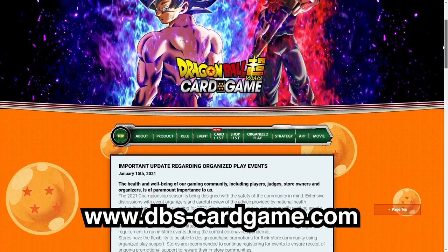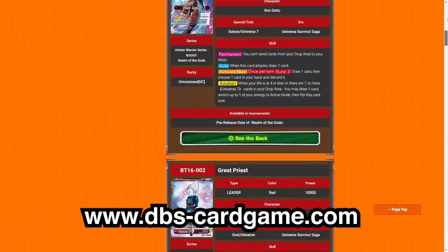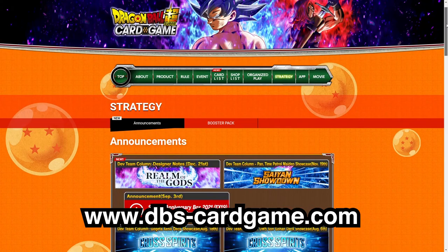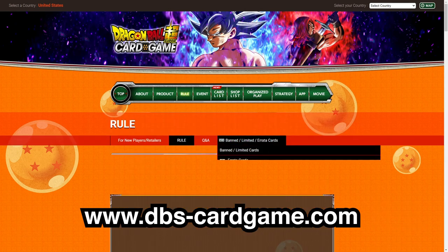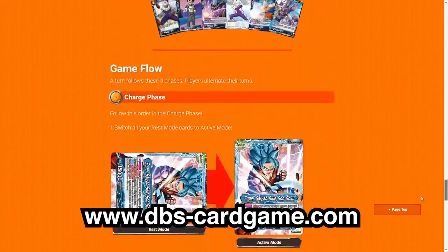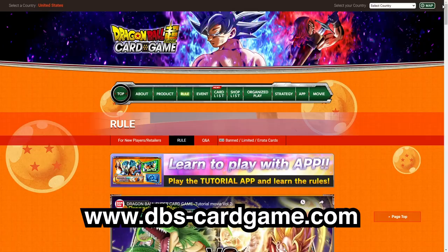Before we start, I want you to familiarize yourself with all of the resources available to you. There's the Dragon Ball Super Card Game official website, which hosts all of the official cards, upcoming products and dates, events and where they'll be located, articles from the developers themselves. I'd recommend taking a look at the rules area for any questions, including the app, a how-to-play demo game, and a helpful guide for general rules that I might reference throughout the video.